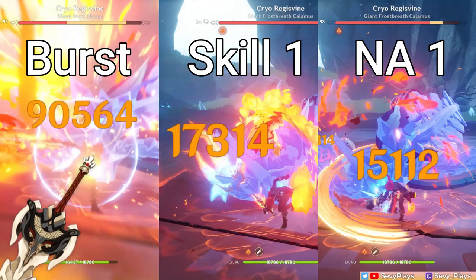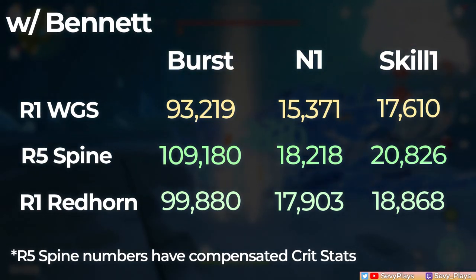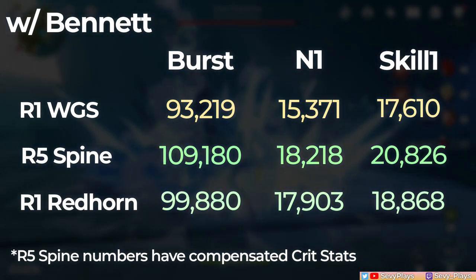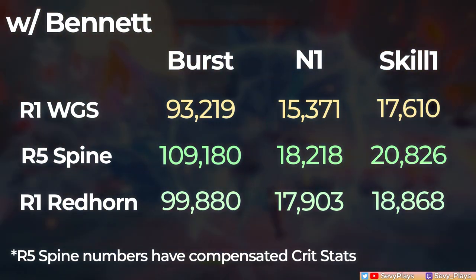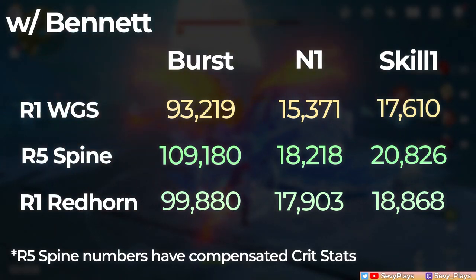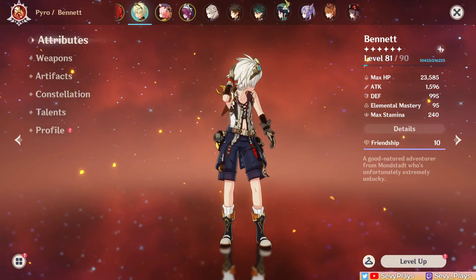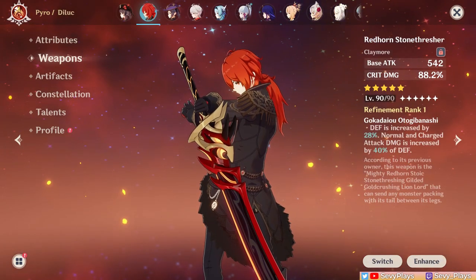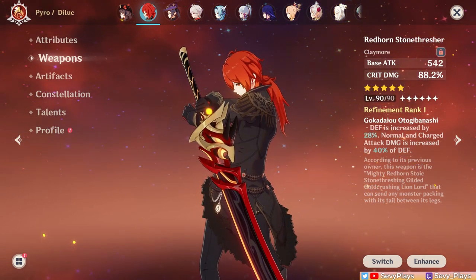Here are the numbers that Redhorn is up against. As we can see, the R5 Serpent's Pine with balanced crit stats will be the best. But surprisingly, the Redhorn performed noticeably better than a Wolf's Gravestone in all aspects. It seems anomalous, so I wondered why is that the case? I realized that what could be happening here is Bennett is compensating for the lost attack stats with the Redhorn. The law of diminishing returns is at work and since Diluc with Redhorn and Bennett gives both crit damage and a big attack buff, it's able to perform better than the Wolf's Gravestone.